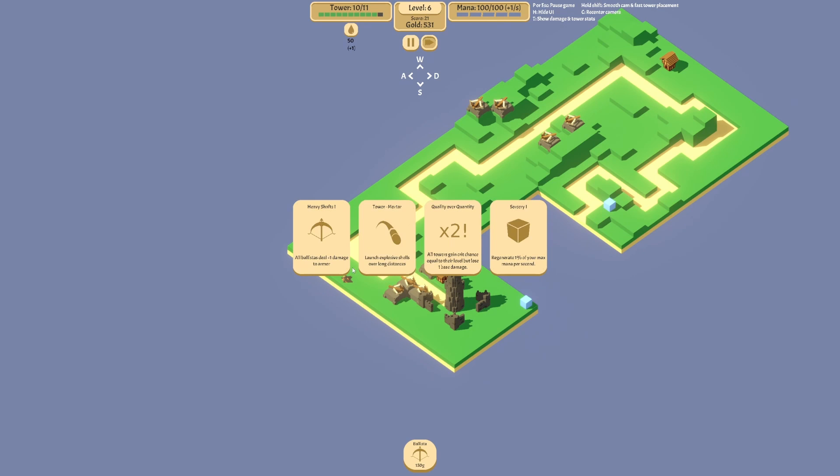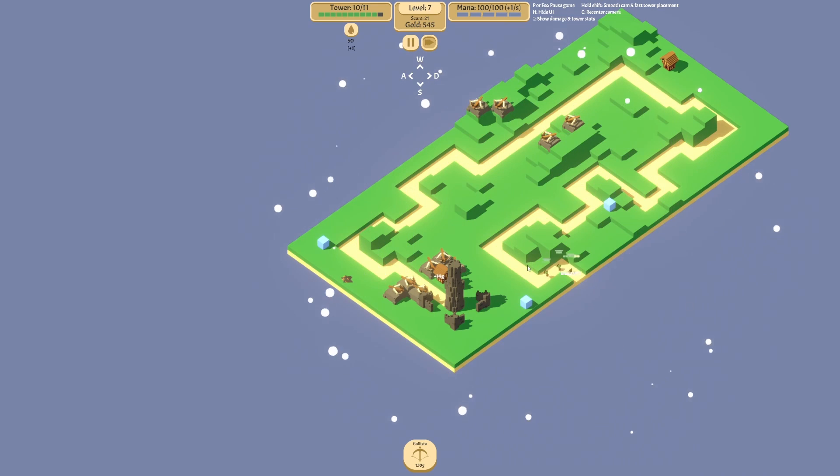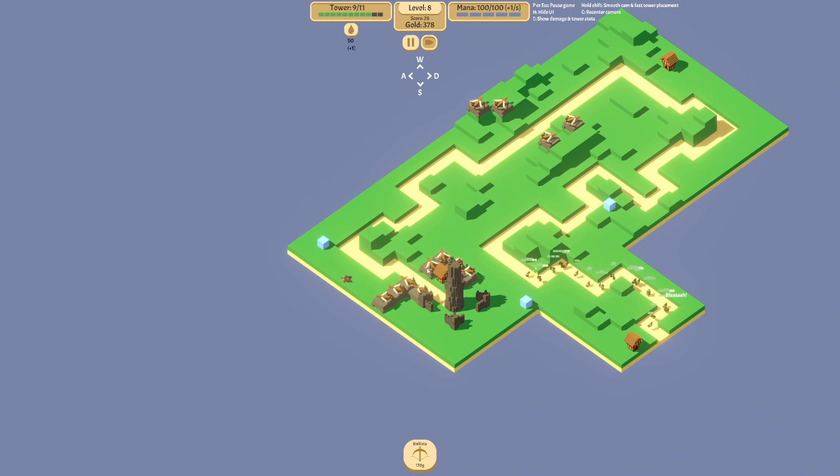We let one through — damage to armor. Now they're right here so these ballistas can help out too. I'm just putting more down to help out. So we have two little kill zones in a way. We let through another thing — when do we get the upgrades? That's my problem, we need more like towers, not just ballistas. It would probably help if I put more down.